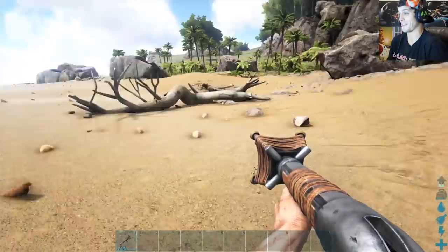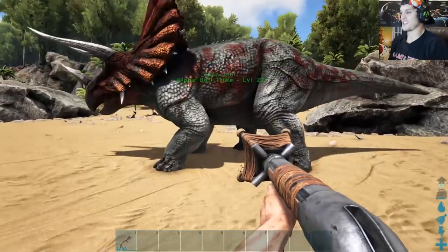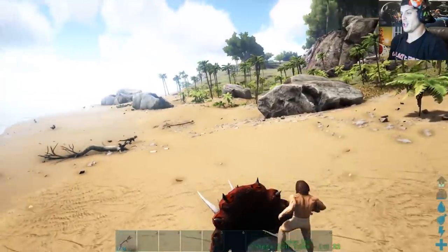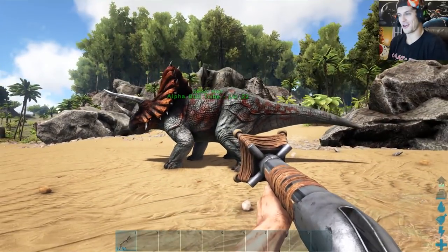ARK is so blindingly white right now, it's like giving me a migraine. Alright, so here's some of the creatures you guys might remember from last time, like the Alpha Bull Trike, which was pretty crazy at the time, but it's not very crazy now.